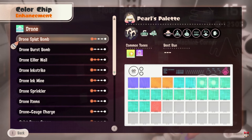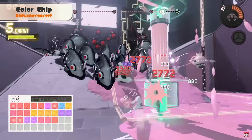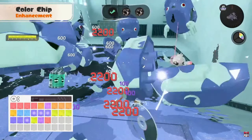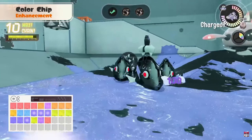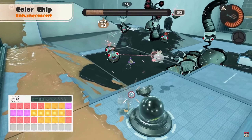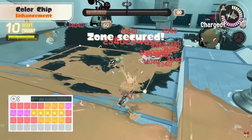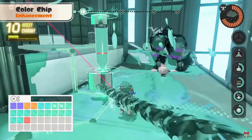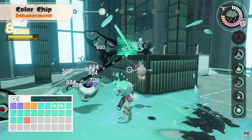Over 60 types of color chips can be unlocked. Use different combinations to customize your palette to your liking. You can adjust the features of your main weapon — that is so cool — or widen the explosive range.